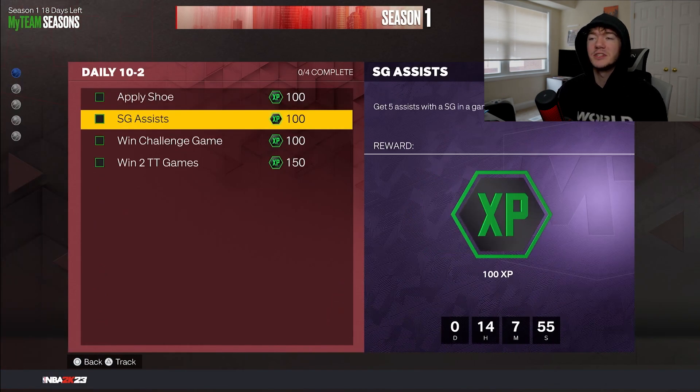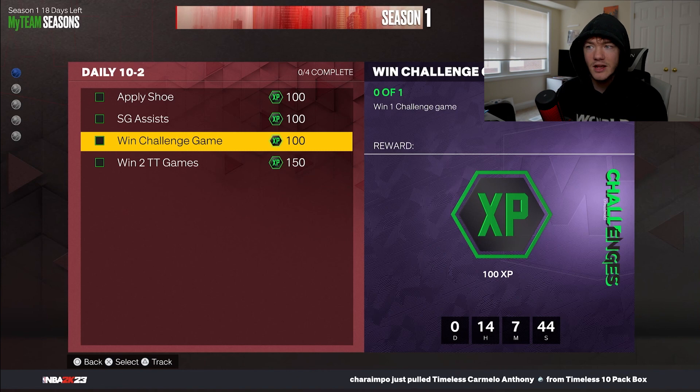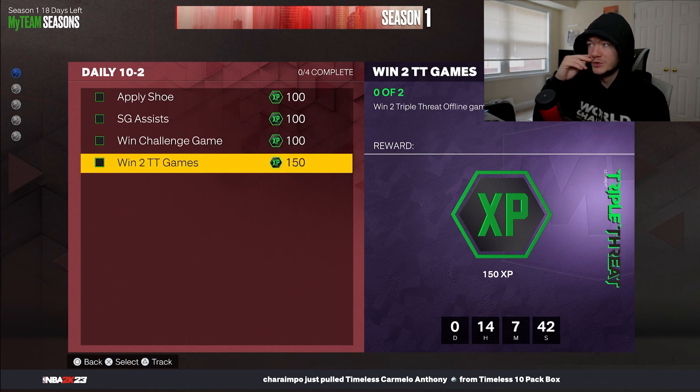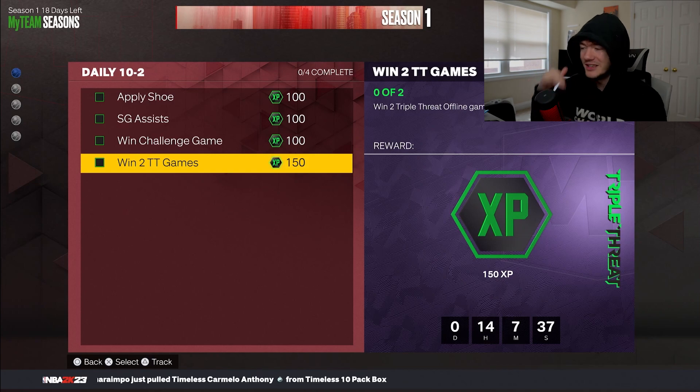Look at how easy these daily challenges are: apply a shoe, get five assists with a shooting guard — and secondary positions count, so a point guard/shooting guard makes this super easy. Win one challenge game, and with a method I'll show you in a second you can get this done today. The next one is win two triple threat offline games — super simple, takes 10 minutes, and you're on your way.